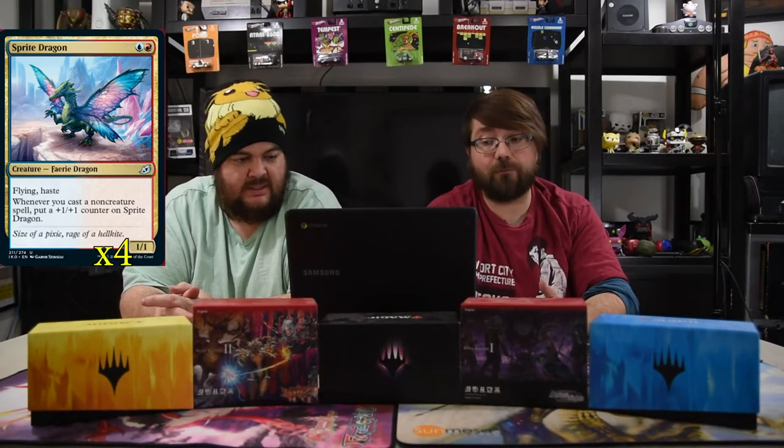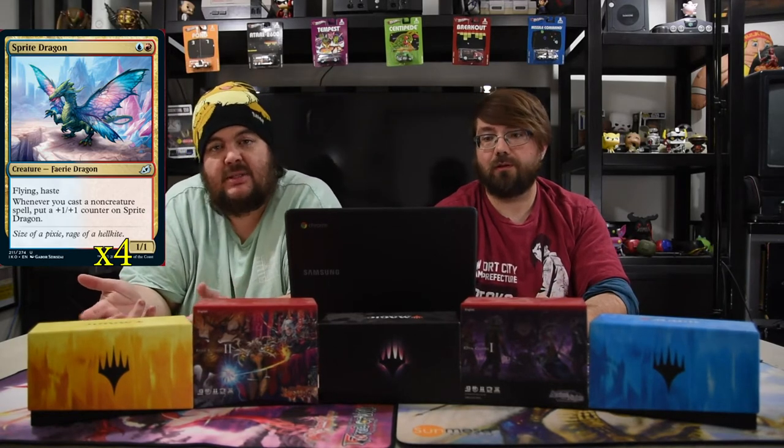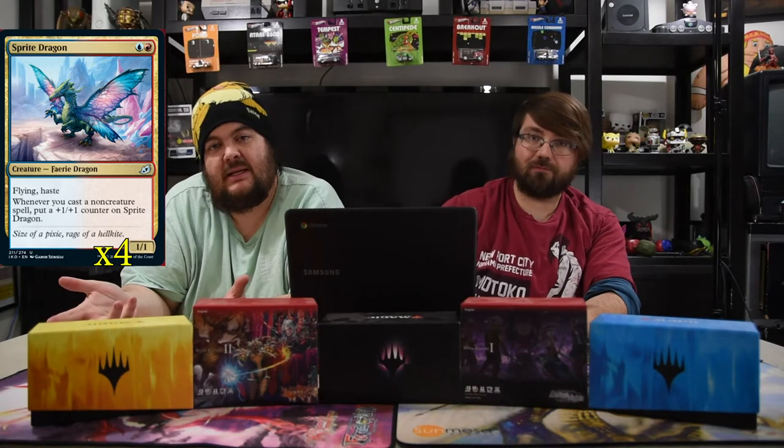Next up is the Sprite Dragon: one blue and one red, a 1/1 with flying and haste. Whenever you cast a non-creature spell, put a +1/+1 counter on it. So you play this and then cast spells to grow the counter and get bigger.